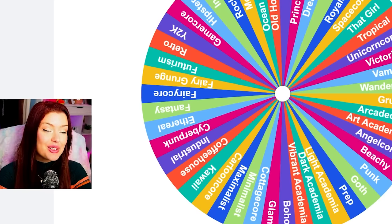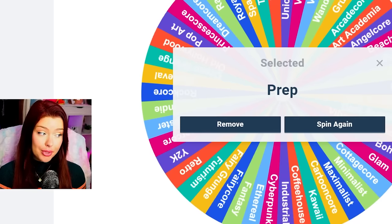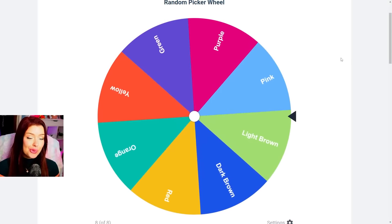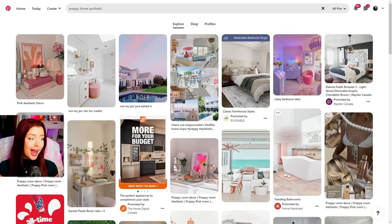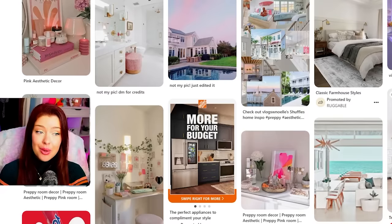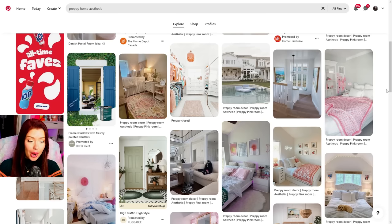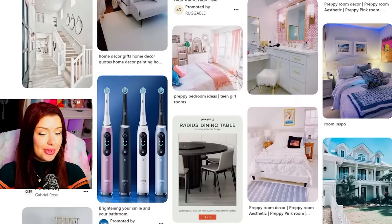We're going to come back to the wheel and spin to see what aesthetic we're going to be doing. We get a preppy apartment — should be easy enough. And we're going to spin to see what color we get. We get light brown. Generally when we think of a preppy home aesthetic, I'd think of like pinks, blues, very light colors. Light brown might not be too difficult — we're going to be seeing a lot of white, maybe a little bit of beige and gold in there too. I think we can pull this off.